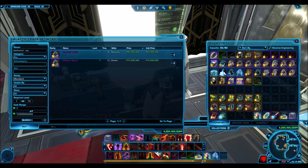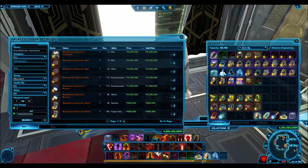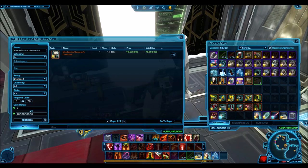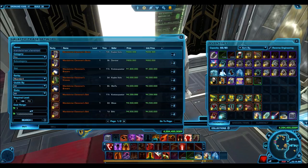Dathomir Rancor — as you can see here for 15 million credits, so pretty good. That's about the most you can expect for a mount if it's not like a Command Throne or something. And then the Mandalorian Clansman — the upper body is here for 8.5 million. We don't really have a helmet, so it'll be around maybe the 5 to 10 million credit range. Not bad at all.